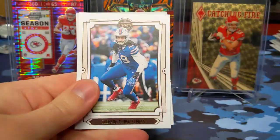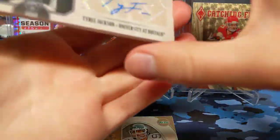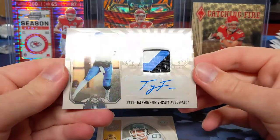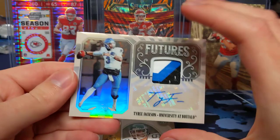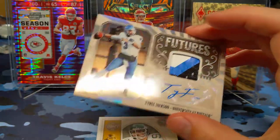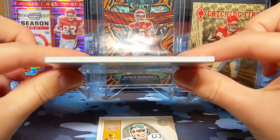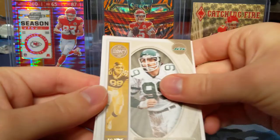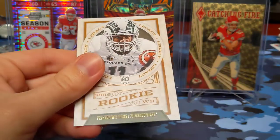Marcus Peters, Tyreek Hill, Jermaine Edmunds, and Tyree Jackson — just pulled his rookie card. Pretty nice three-color patch, all on sticker autograph, not too bad. I believe he got drafted by the Bills — I don't think he's probably going to see much playing time if at all in the NFL, but you never know. Definitely a chunky card, very thick, but that is our first hit. Mark Gastineau, Jamal Adams, a Travis Homer rookie, and Preston Williams.